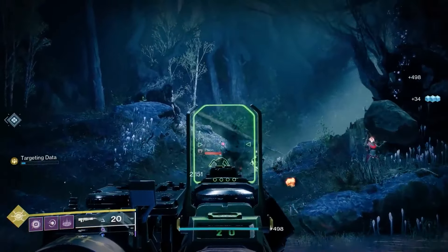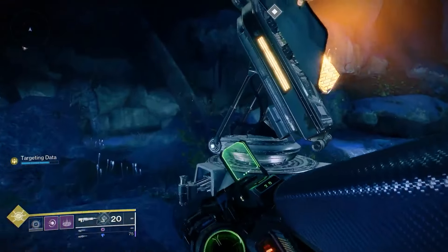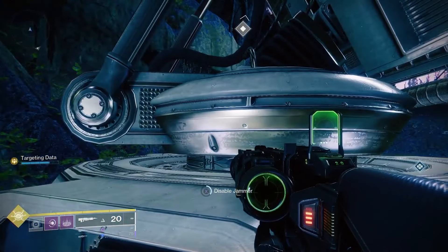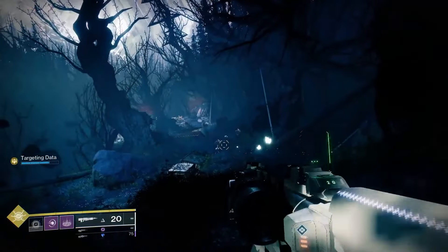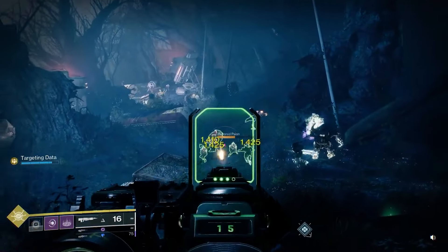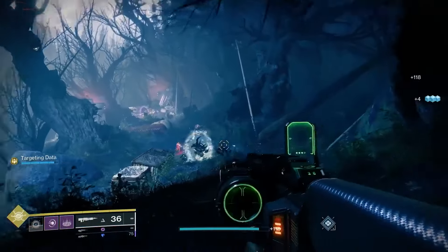In this next area, a contingent of Cabal will be facing off against the Taken. Wipe them all out and disable two more jammers to reveal another portal. Keep moving forward and disable three more jammers to reveal another portal that leads to the boss battle, where you'll also find an imprisoned Archie.